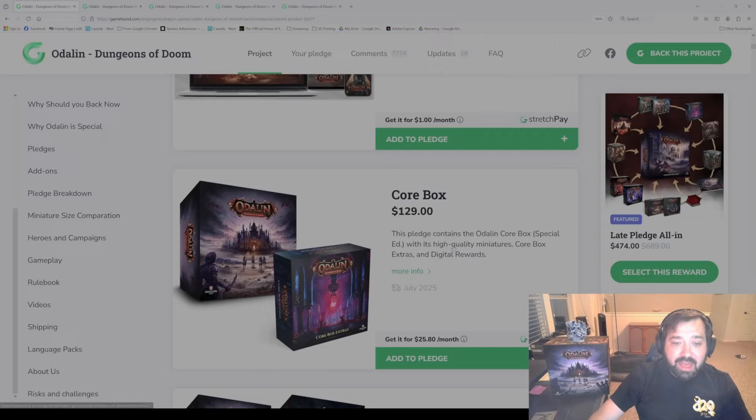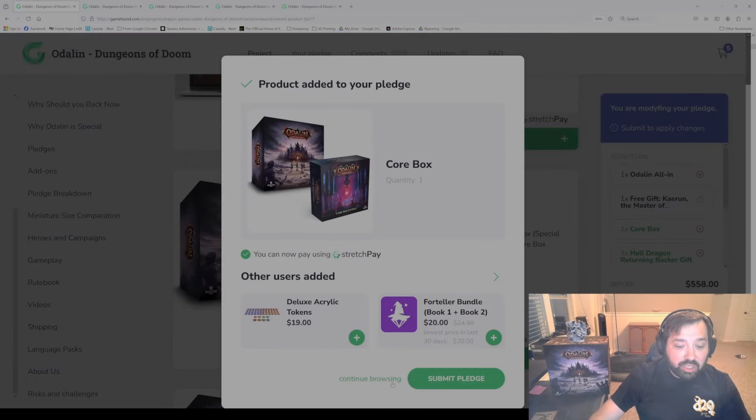You click Confirm and then that will add to your pledge. If you are done at this point, you can go to submit your pledge. Then it'll take you to shipping and your payment after that, and you will just pay from that point on. After you have submitted your pledge, later on most likely near the end of this year or early next year, we will open up the pledge manager. Basically, this is the opportunity to still pick up items if you miss the original campaign.